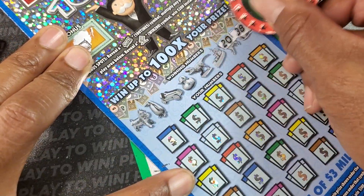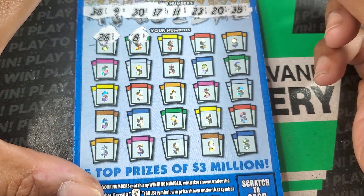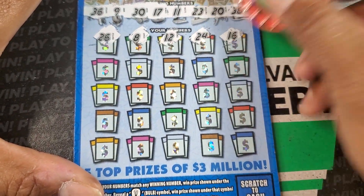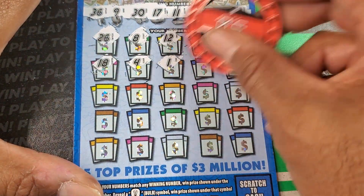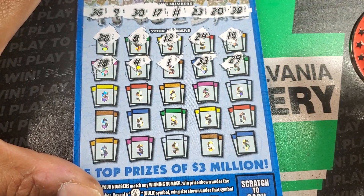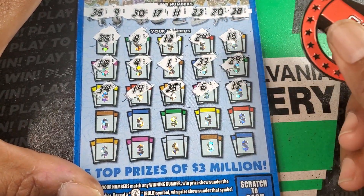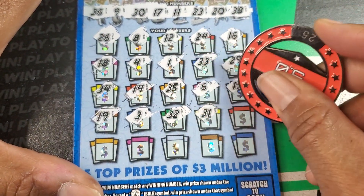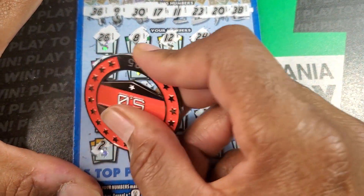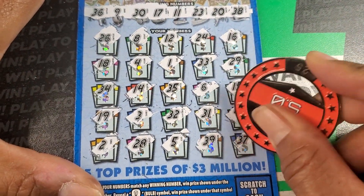No surprise up there. 38, 20, 23, 11, 17, 39, and 36. 26. 8. 38. 12, 24, 16. 18. 4 and a 1. We have 9 up there as our single. 33, 29 — single 9. 34 and 14. No 4s up there. 35, 6, 15, 19, 3. We need a 9. 32. 31. 40. 2. 28. 5. 39. 36 and 37.